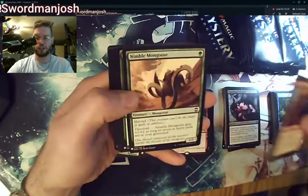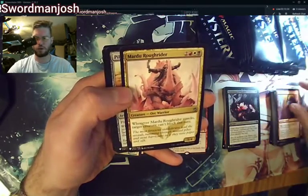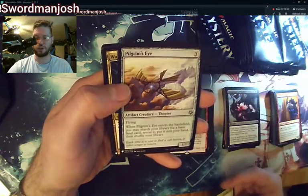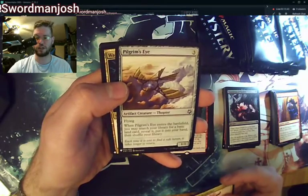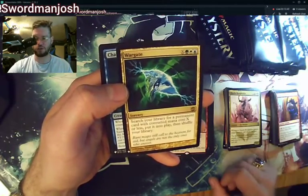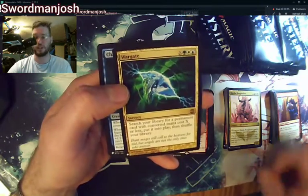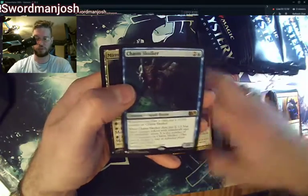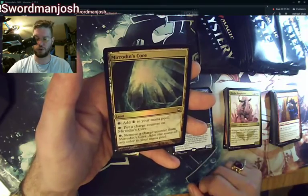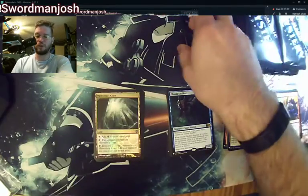Ruinous Goblin, Vessel of Volatility, Nimble Mongoose, Bitterblade Warrior, Mardu Roughrider, Pilgrim's Eye — they used the Pilgrim's Eye from Game Nights rather than any of the other sets, that's kind of interesting. Wargate: search your library for a permanent card with converted mana cost X or less and put it straight into play. Skulker and a Mirrodin Core — it's a slow mana filter rock.